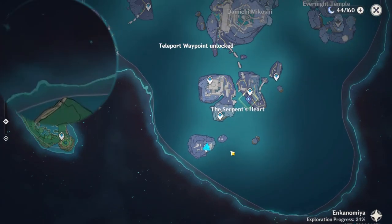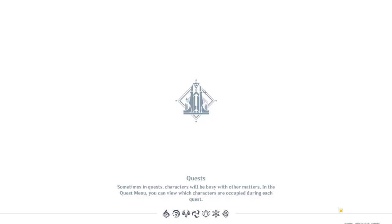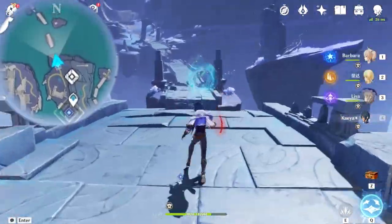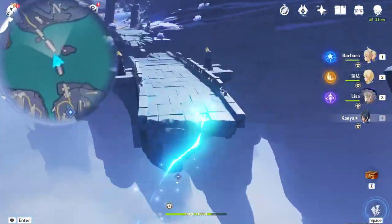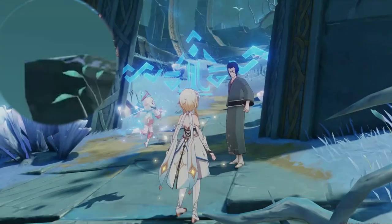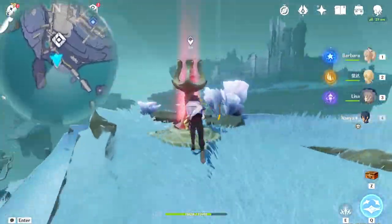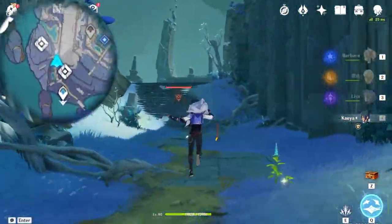Once you have done so, let's teleport back to this waypoint right here. You can ignore the main objective on the map right here because it doesn't matter as long as you proceed towards the main direction of the story, since at the end goal you'll always meet up with that NPC anyway. After the story cutscene, this area should be opened up for us. Don't forget to grab that teleportation waypoint, and we'll proceed further on.